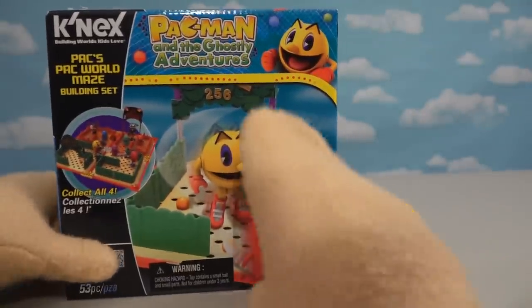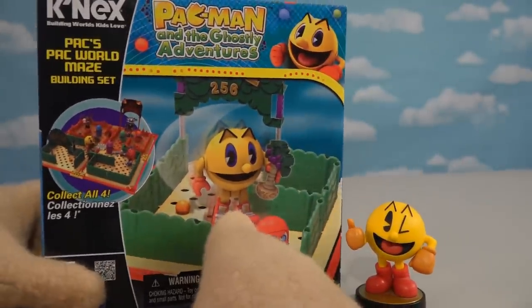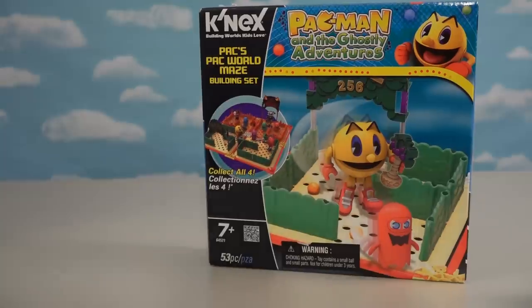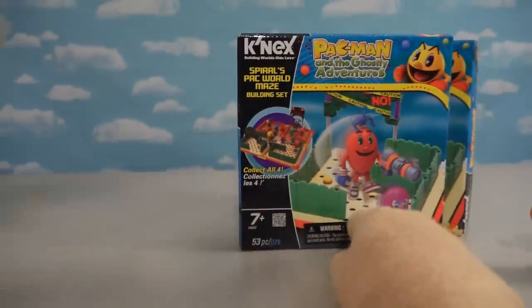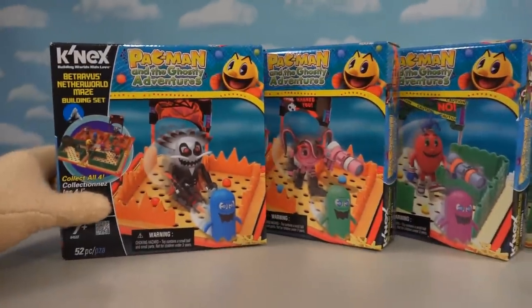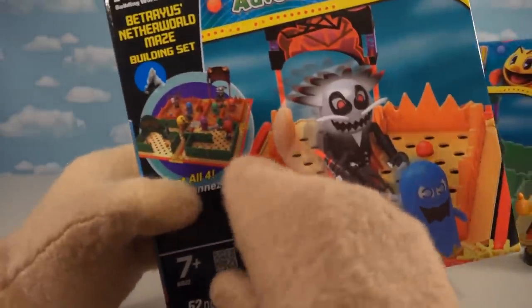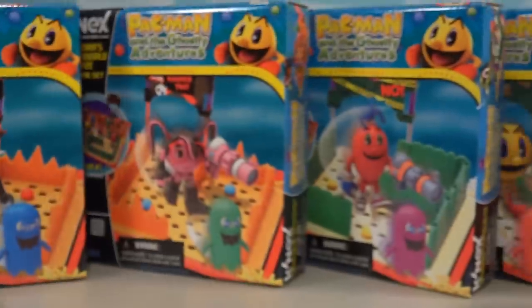All right kids, so today we're looking at these cool Pac-Man and the Ghostly Adventures playsets featuring Pac-Man in the next action figure line. This is really cool because it's based off that cartoon that came out a couple years ago. Not only do we get Pac-Man, but we get the red Pac-Man guy, the girl Pac-Man, and an evil Pac-Man guy too - making four sets in all. You're supposed to put these all together at the very end to make one giant playset.